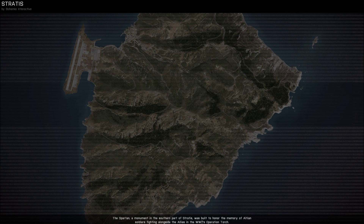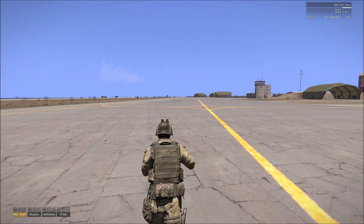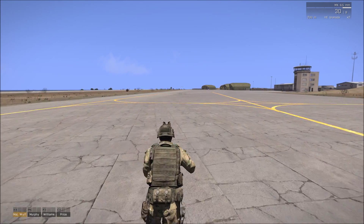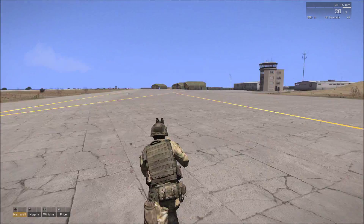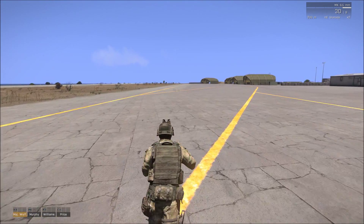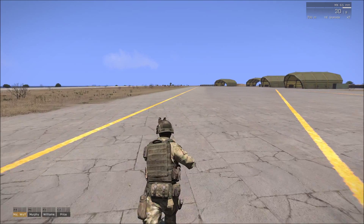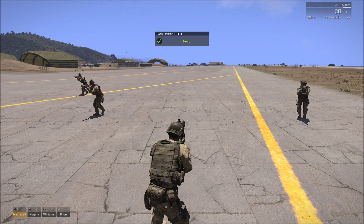So we're going to continue and see if it works. As you can see there is a marker on your screen now, it says 200 meters. So we have to walk all the way to there to make sure that the mission is completed, because our task is to move to that location. My team is following me. And there we go — that's completed. Move. And that's about it, that's how you create a mission.